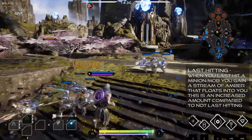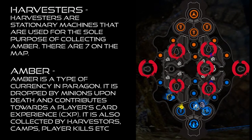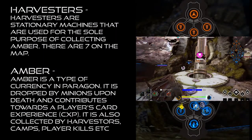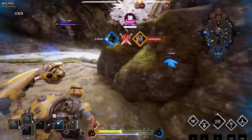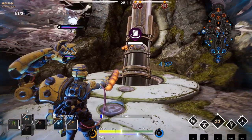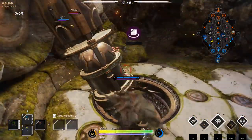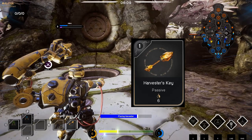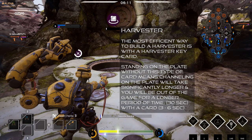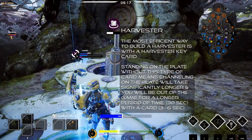You can also gain card XP from harvesters. Harvesters are all over the map — there are about six or seven of them and they are quite obvious. They can be built to actually harvest card XP, and every so often you have to walk up to them, stand on the plate, and collect that XP. You stand on the plate until you receive all of it, then it's empty and it harvests again. Harvesters can be destroyed and rebuilt using specific harvester key cards, and depending on which card you have, it affects how long it takes to construct the building.